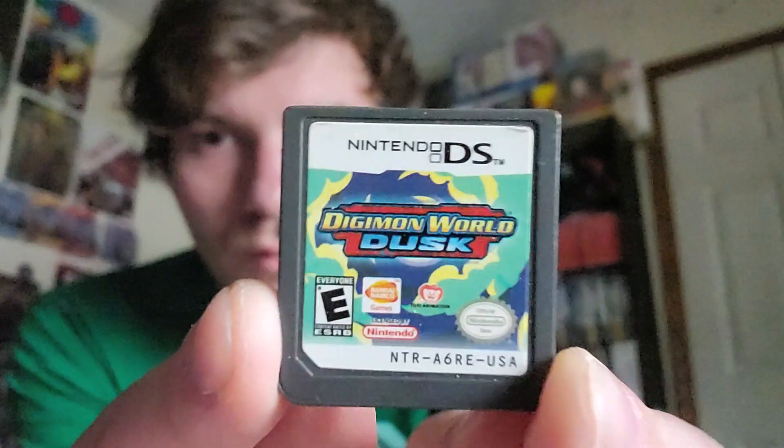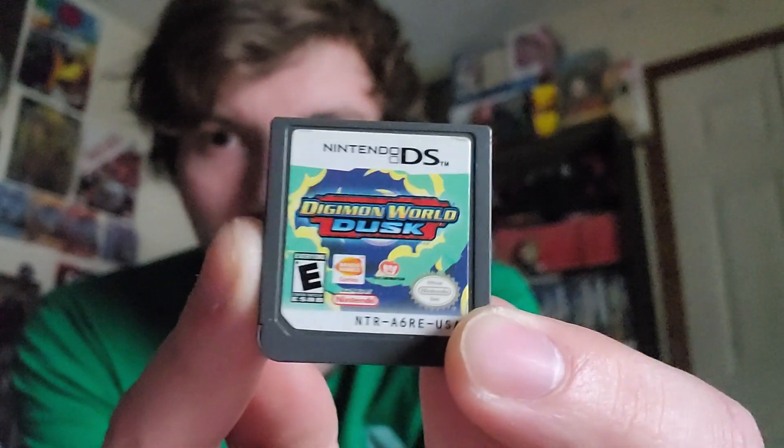I'm not going in any particular order since there's so much. Some of these I got just yesterday. This one I'll start with — it's a cartridge only, but someone at GameStop traded in a bunch of their DS and 3DS stuff. I saw Digimon Dusk and was like, I never see Digimon stuff for the DS. It was about 30 bucks — I saw sold listings for around 70 — so I figured I'd take a shot at it.